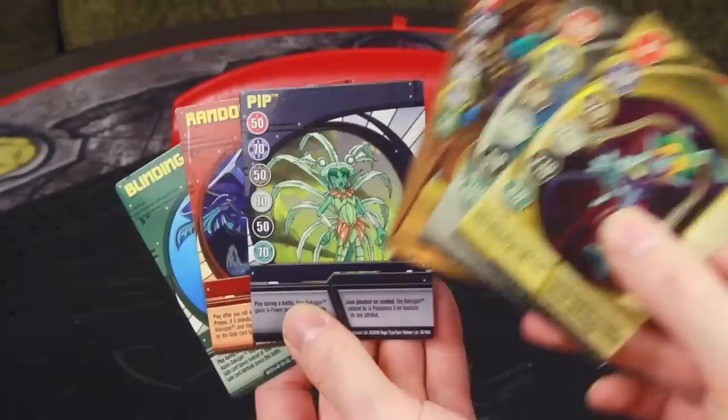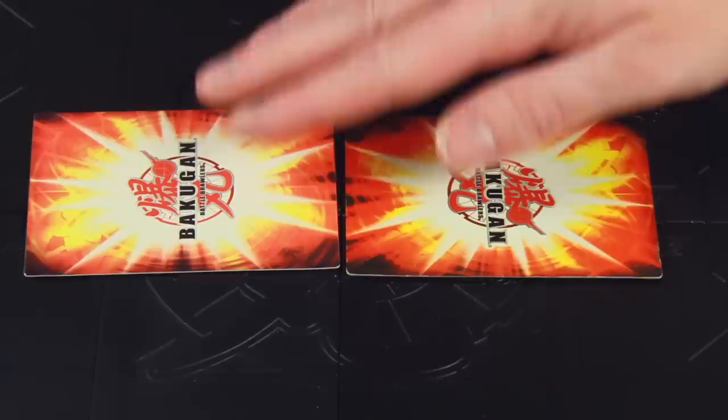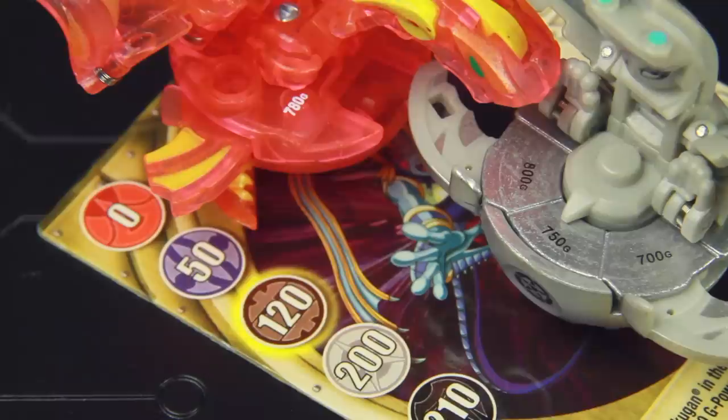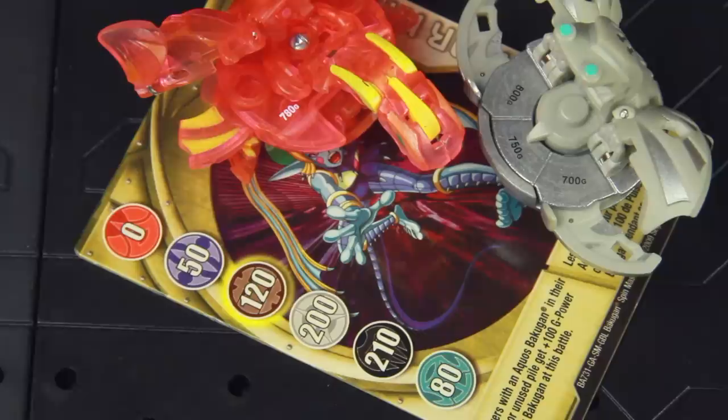Players each set one of their gate cards with the short edges touching, placing your card closer to your opponent, and then take turns rolling their Bakugan in an attempt to make them spring out or stand on these gate cards. When each player stands a Bakugan on a single gate card, it unfolds into the battlefield that they fight on. Each Bakugan gets a bonus to their G-Power based on their color, or attribute, and each are subject to any effect the gate card says. The highest G-Power wins, and the winning player claims the gate card. First to win three gate cards wins the game.